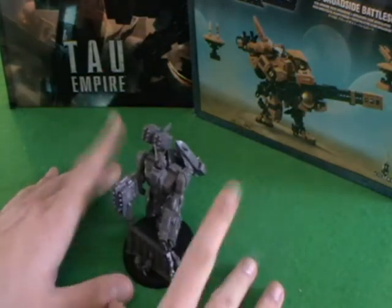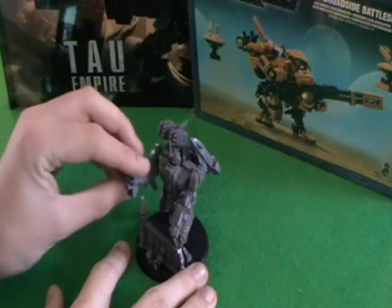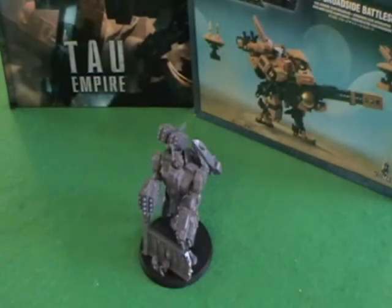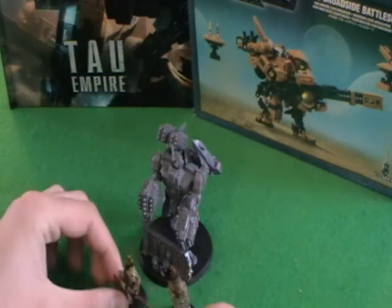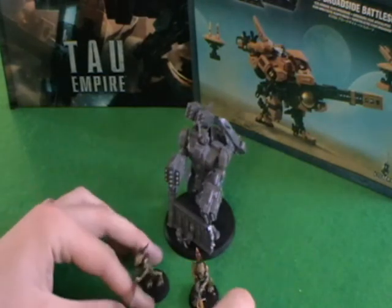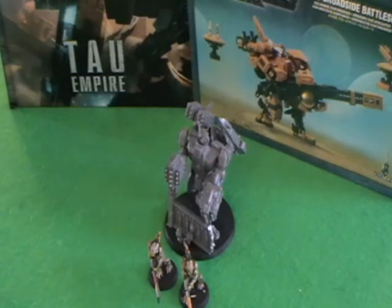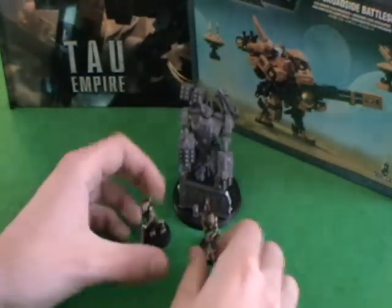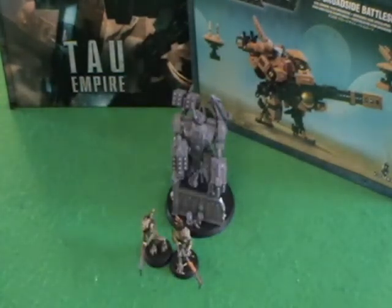Basically two of these guys with all the missiles, everything explosive, with some extra support so they're more combat capable — potentially Kroot or an Aegis Defence Line. I'll probably play test between the two. Kroot with sniping rounds are just amazing. Maybe I go with an Aegis Defence Line at the front, a Kroot line behind that, and Broadsides behind that — just the ultimate hail of fire coming at your opponent, which I think would be awesome.